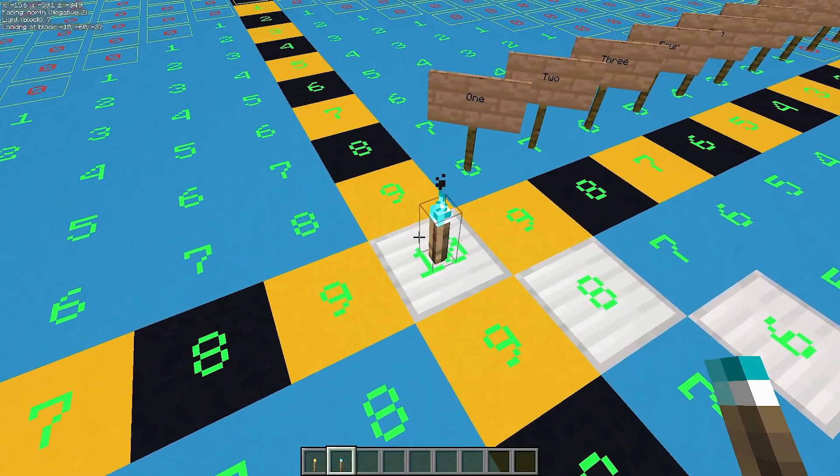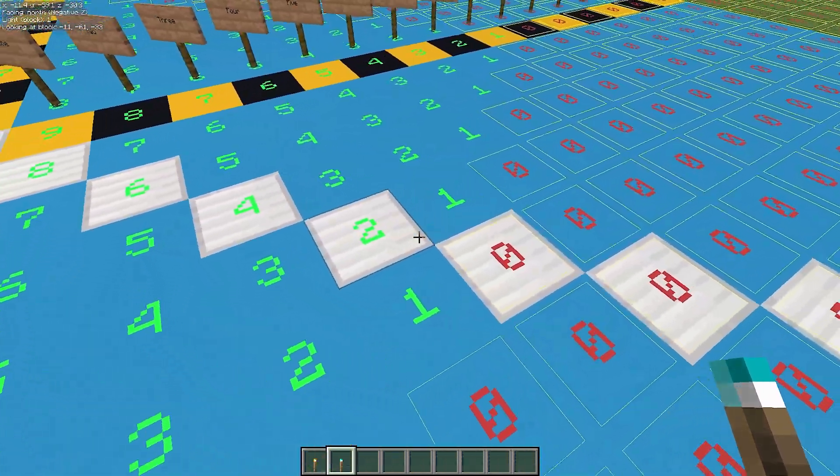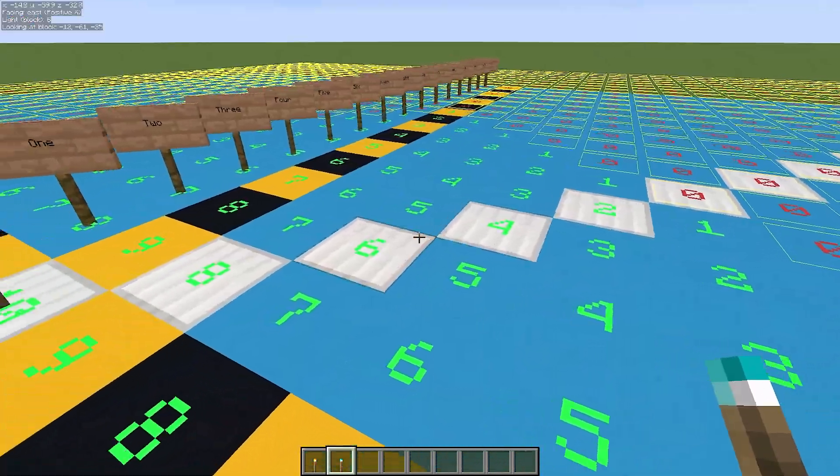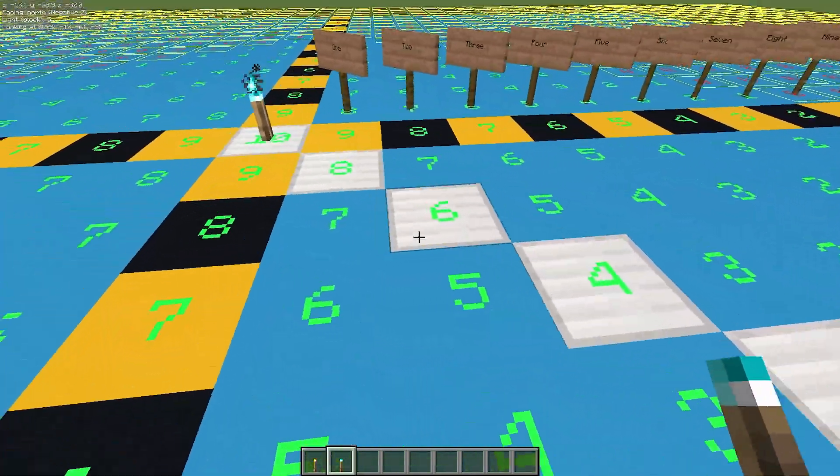Light will radiate from that central point. If we go diagonally, you can see it goes down by 2: 10, 8, 6, 4, 2, 0. The soul torch diagonally went 1, 2, 3, 4 — and the 5th block was 0.